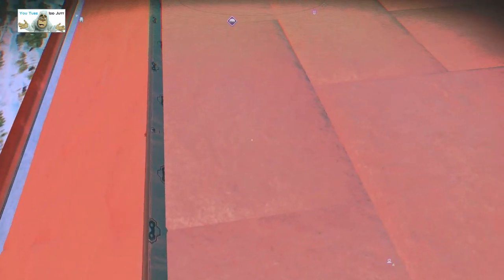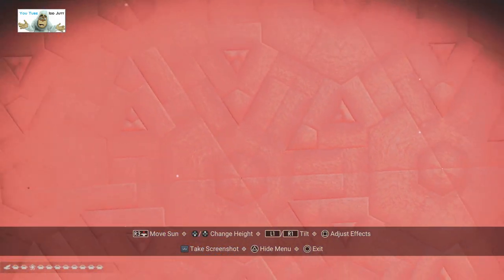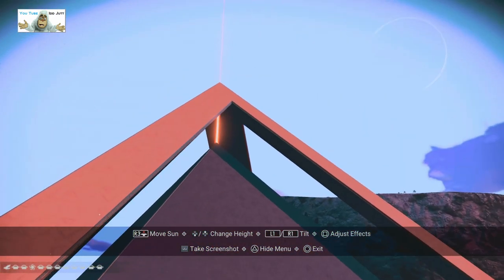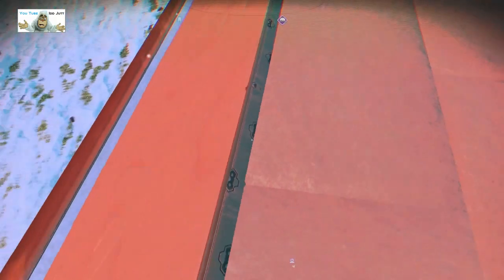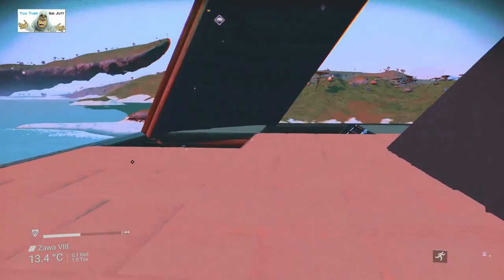They've also got something on the wall — very quick camera-wise. So the wall is like that as well, it's very nice. There you can see the three struts around the entire main pyramid building.